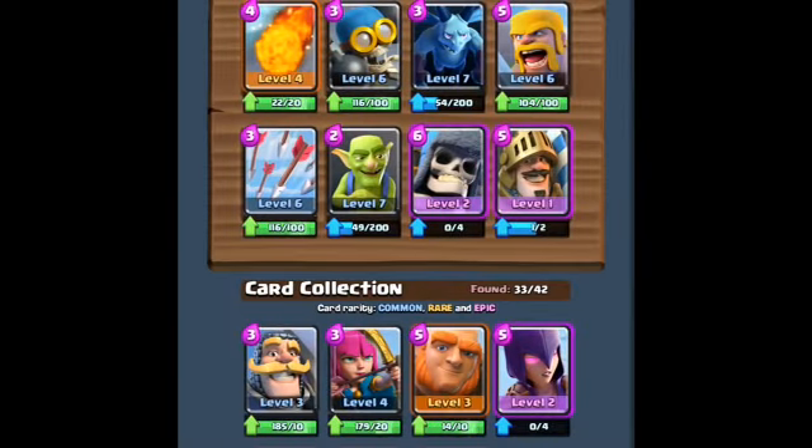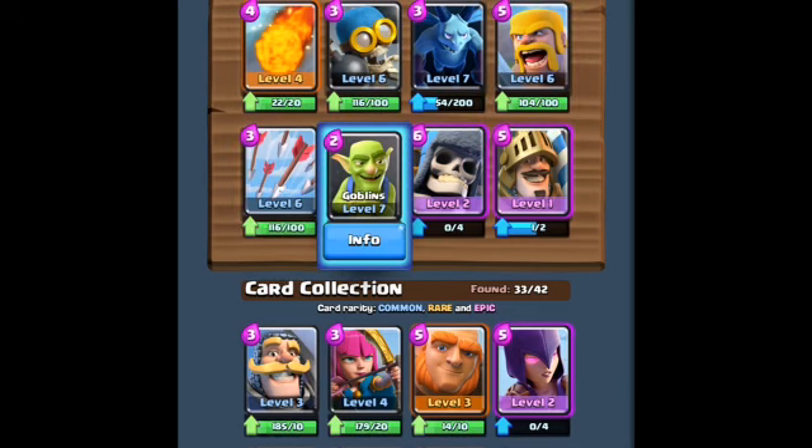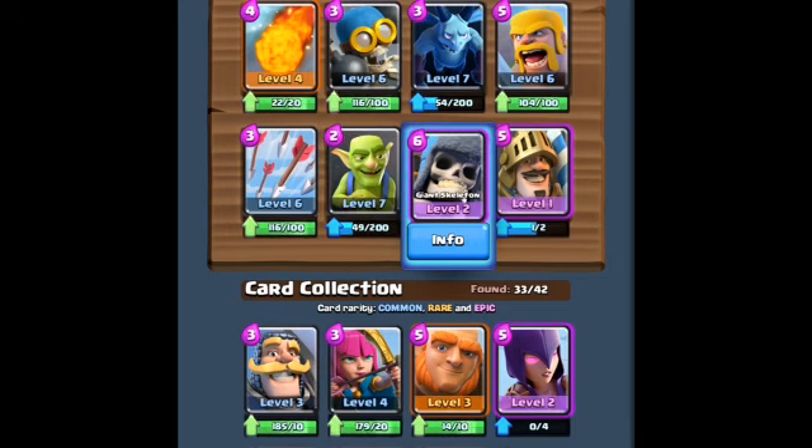Today we're doing a brand new deck that I came up with. I call it the Siege Deck, and it's a pretty much offensive deck going all out all the time — just boom boom boom. It consists of the Fireball, the Bomber, the Small Minions, the Barbarians, Level 6 Arrows, my Goblins. I love these guys — they're super fast, easy to throw out, and they take out pretty big, high-powered people pretty quick. Then I've got my Skeleton Bomber and my Knight. My average Elixir cost is 3.9. Anytime you have an Elixir cost under 4 as an average, you're doing pretty good.